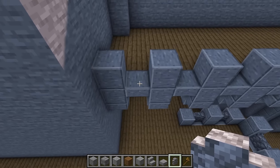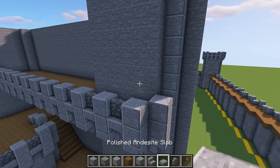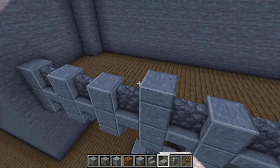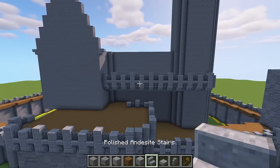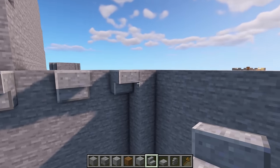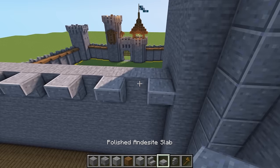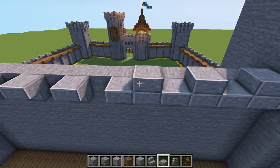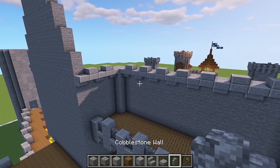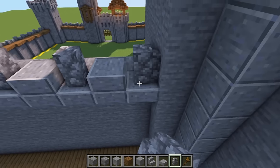Place a cobblestone wall in all the gaps all the way across. Then get your polished andesite slabs — skip the little corner one and place one on every other block going across. For a bit of detail at the top, place an upside-down polished andesite stair here and here, then from the corner one on every other block all the way across. Put a slab with a slab on top all the way across, and then place a cobblestone wall on top of the upside-down stairs.